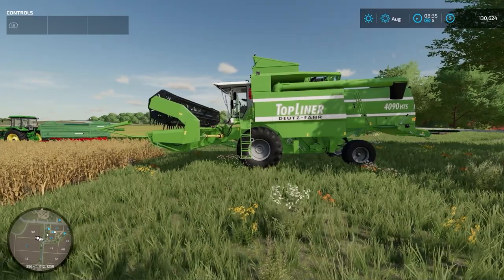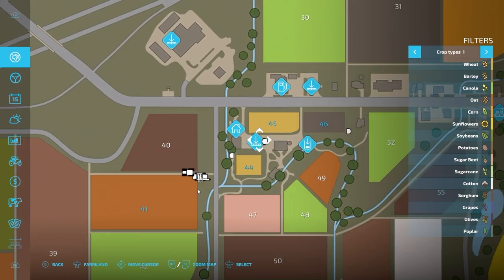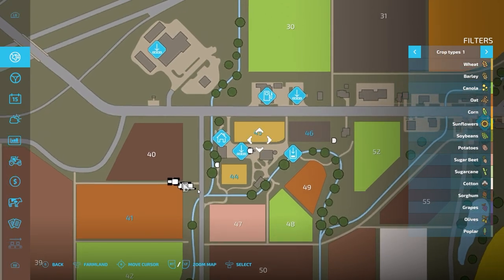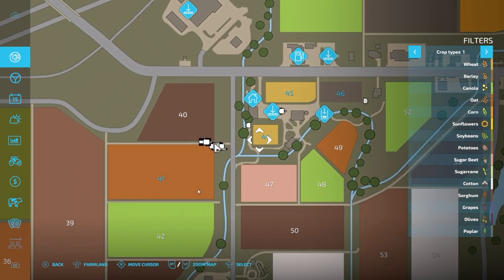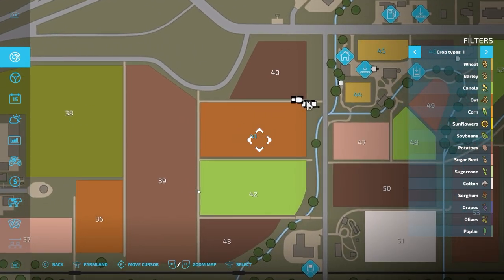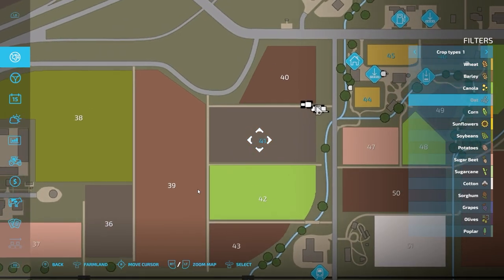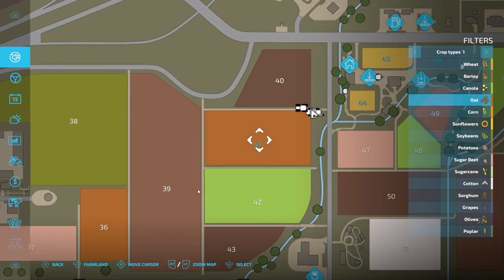In order to harvest a field, there are two different ways to conduct a harvest: either through owning the field — we own fields 45, 46, and 44 — or for the purposes of this video I went ahead and bought this oat field in plot 41, just so we'd have a bit more field to harvest. Looking at the right side of the screen, you have all your different crop types — that's how I know field 41 is an oat field, because if I turn oat off, the color of field 41 disappears and reappears.